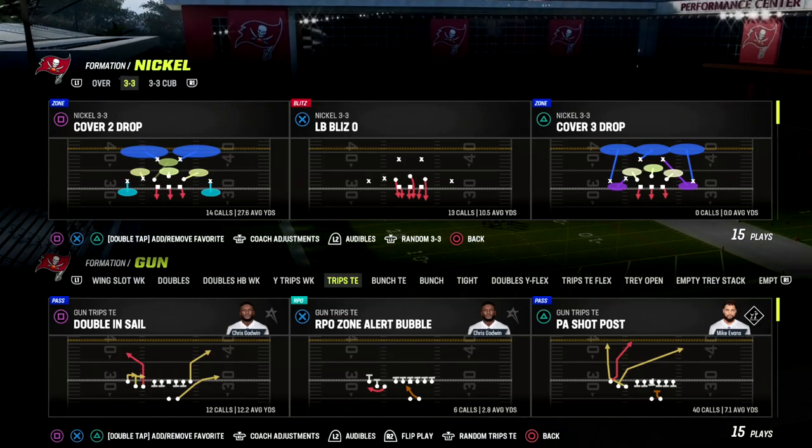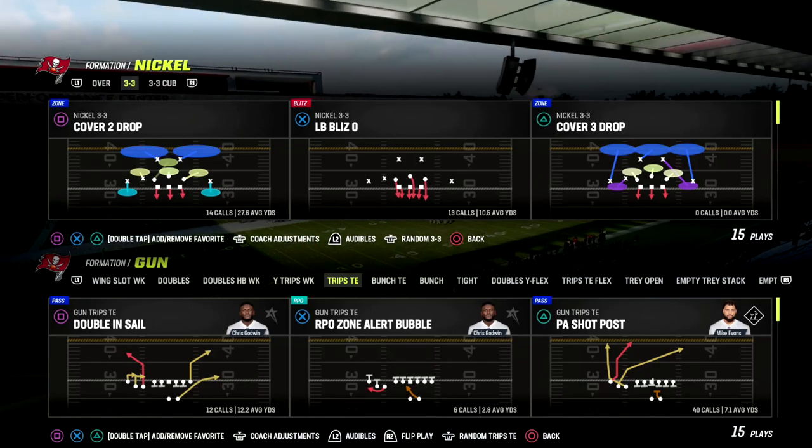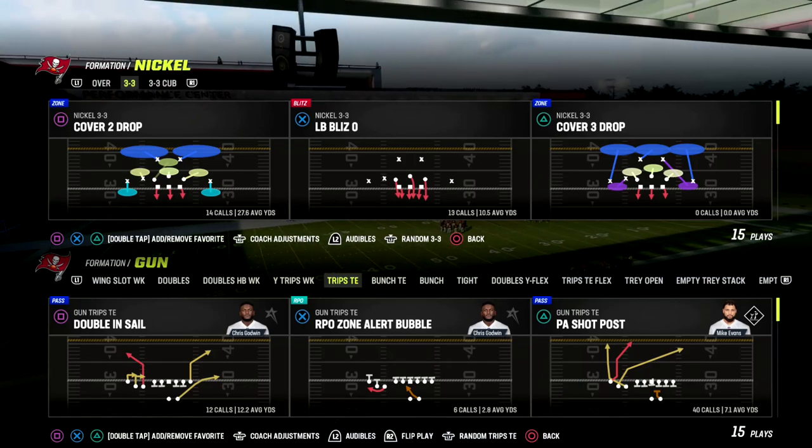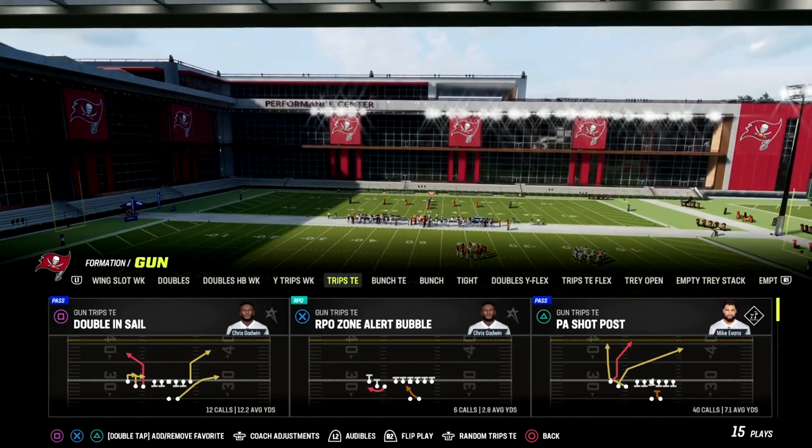In today's video, we're going to be breaking down a very simple and effective way to beat man-to-man out of the Trips Tied In formation. We're going to be using the play X Spot, and this is found in the Detroit Offensive Playbook.